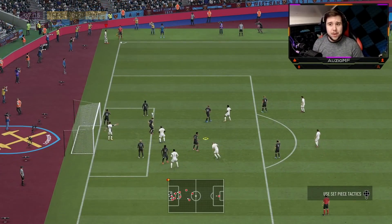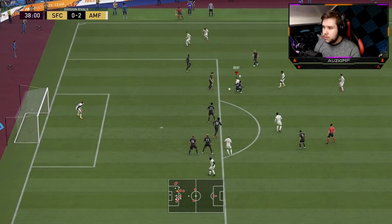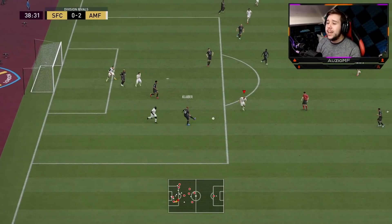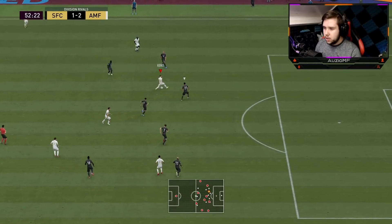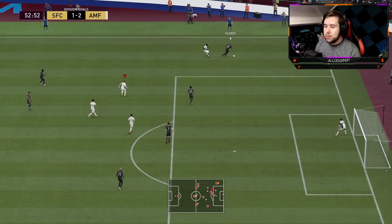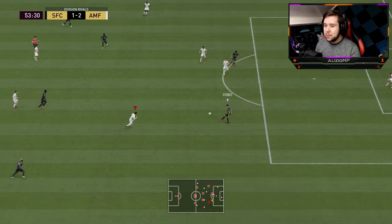Kent is there — look at that agility, look at that dribbling! Come on, Leno — stop pulling out these wonder saves. Allen over to Kent, going to go for that turn, but the strength is another problem. The fact that he hasn't got too much strength means he is going to get bodied by players like Gomez off the ball.